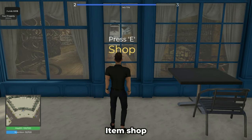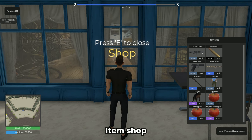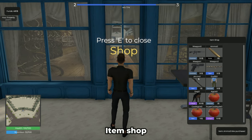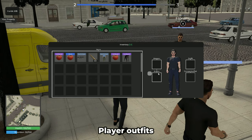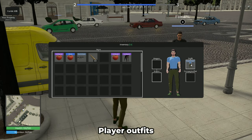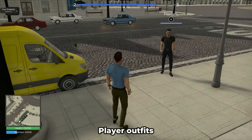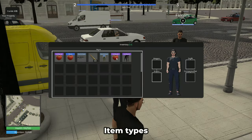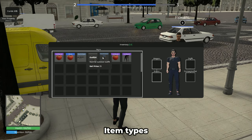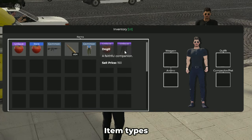The template contains a complete item shop system that allows players to buy items you have provided. You can provide any type of items in the item shop, including player outfits. The outfit system lets players purchase outfit items in the item shop to change the look of their game character. Various item types are available, including weapons, ammunition, consumables, outfits, and companion items.